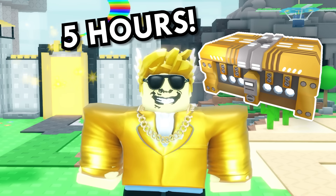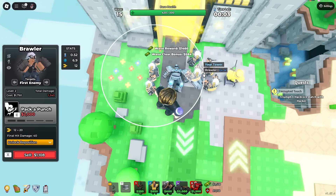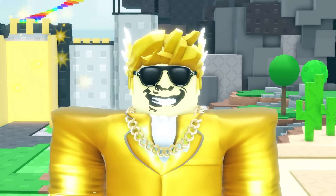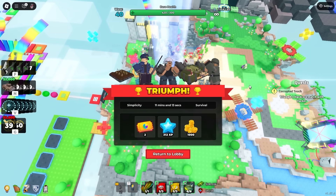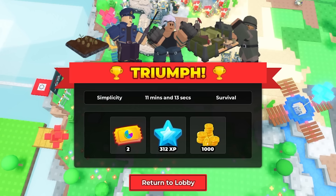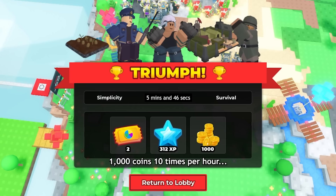You can get a golden crate in 5 hours. Yes, that's right — just 5 hours for a 50,000 coin golden crate. This might seem like hyperbole, because it kind of is. This is a solo fallen speedrun where I beat it in only 11 minutes. With a timescale ticket on 2x speed, that becomes only 5 minutes and 40 seconds to get 1,000 coins — that is 10,000 coins per hour.